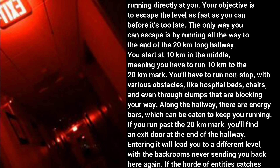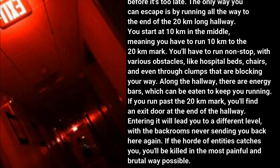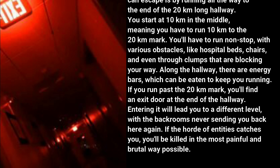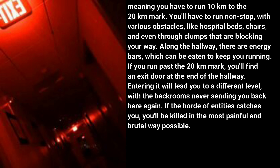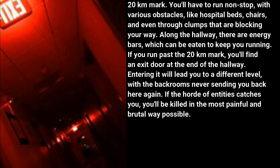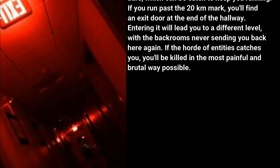There are various obstacles like hospital beds, chairs, and even clumps blocking your way. Along the hallway there are energy bars which can be eaten to keep you running. If you run past the 20-kilometer mark, you'll find an exit door at the end of the hallway. Entering it will lead you to a different level, with the backrooms never sending you back here again.